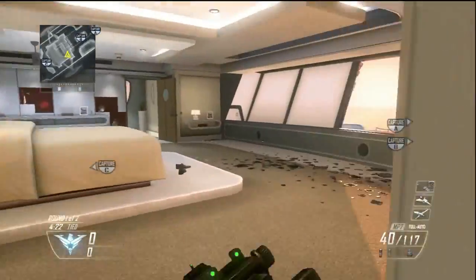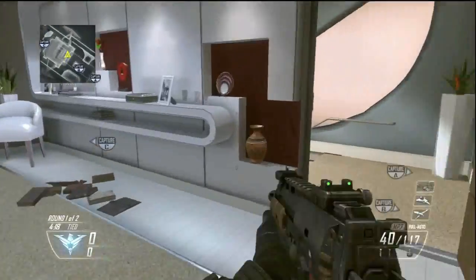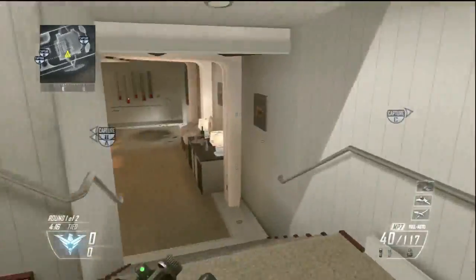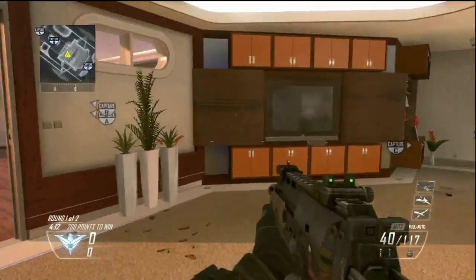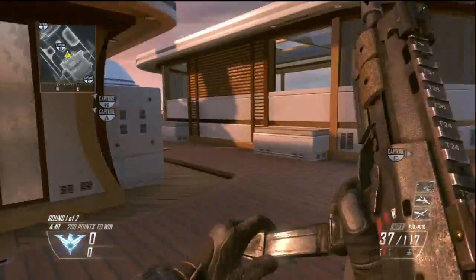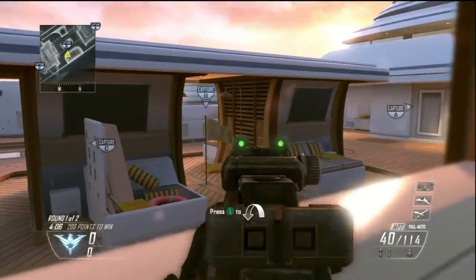I'll go up top to begin with. This balcony here leads to the Bedroom. From there you can see B. Go down the stairs and then into the Lounge. This is the back of the ship, or the aft.